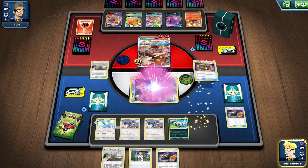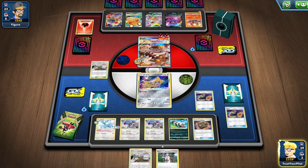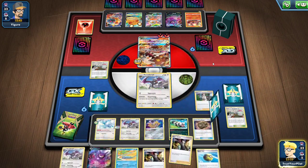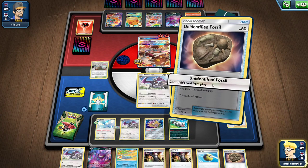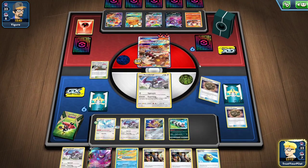I think I'll probably end up discarding the Unidentified Fossil, but may as well put it into play. Triple Acceleration Energy, please show up. That's a no. I can put Crobat down but that's not really a good option either. I'm going to draw, like, two cards — is it even worth it? I don't even think it's worth it.